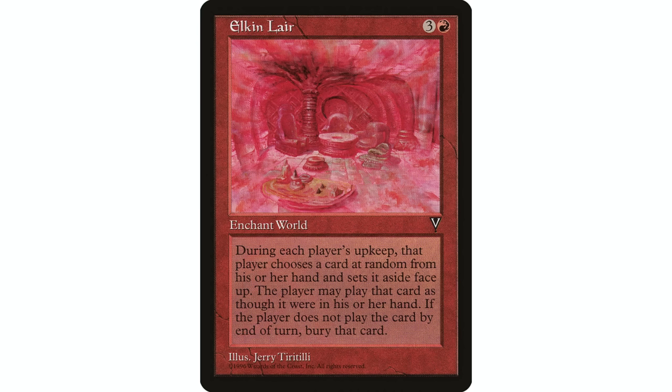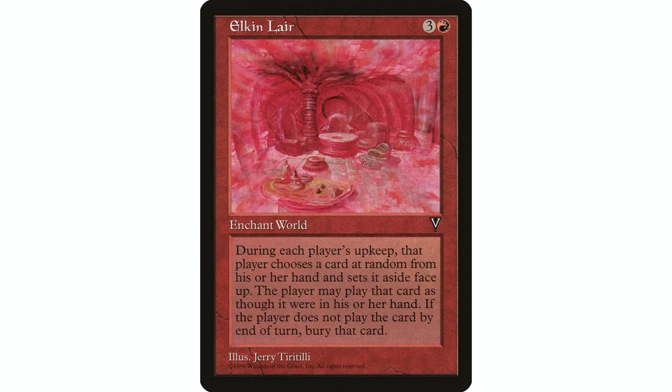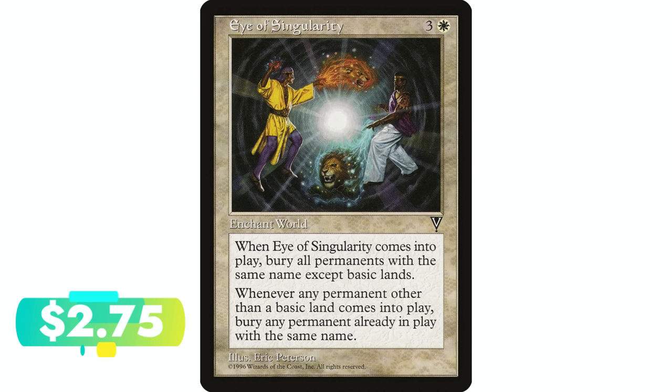Elkin Lair — three and a red. At the beginning of each player's upkeep, that player exiles a card at random from their hand and may play it this turn. At the beginning of your next end step, if they haven't played it, it goes to the graveyard. I really like this card — it's great in a Prosper deck for playing stuff from exile. Importantly, it hurts opponents who aren't in that theme: they exile a card at random and if they can't play it, it's just gone. If they exile a counterspell they can't cast on their turn, that card is lost.